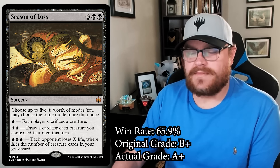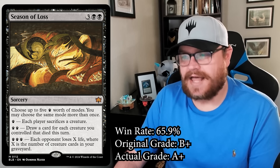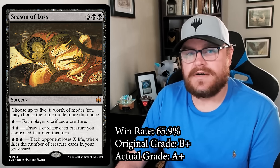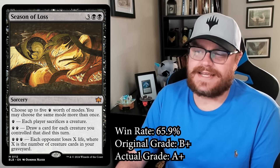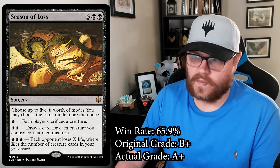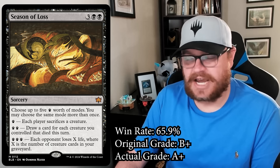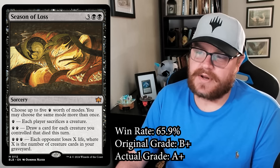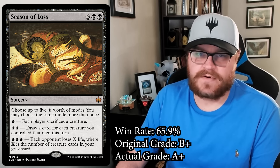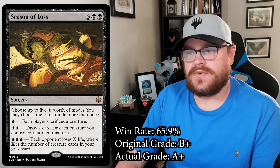What made me less than enthused was the last mode: each opponent loses X life where X is the number of creature cards in your graveyard. I just didn't see that working out that often. I saw the synergy with chapter one, where you can have two sacrifices happen and then use the three-paw mode, but it seemed like that would be blank or not powerful enough to use over the other abilities.